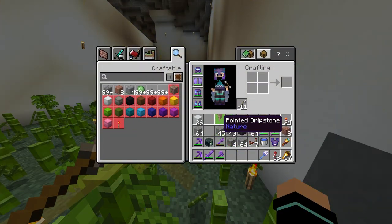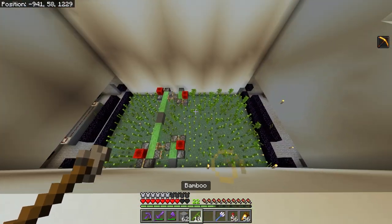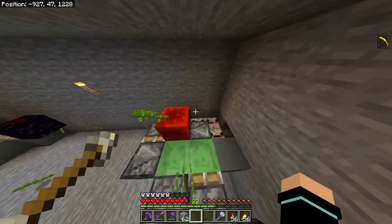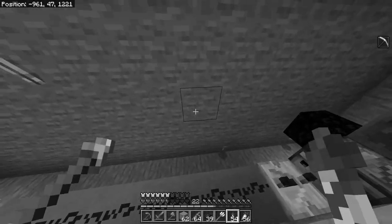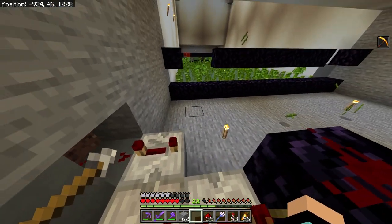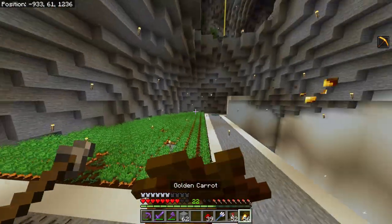The machines should now function properly. Let's do one real quick test. That looks great — finally having a proper flying machine to make the farm automated. This one didn't go back because I forgot one piece of redstone. After fixing that and another test, it worked — I'm so relieved. We lost about 14 bamboo on a near-empty run, so probably a stack per harvest cycle, but that's fine.